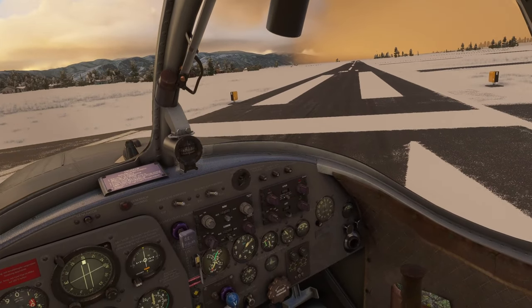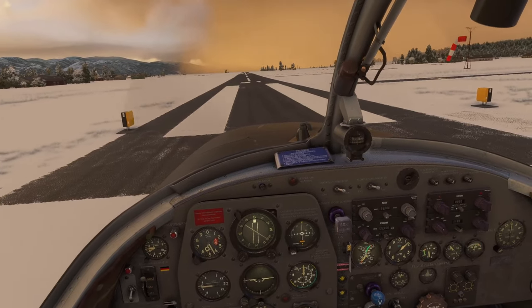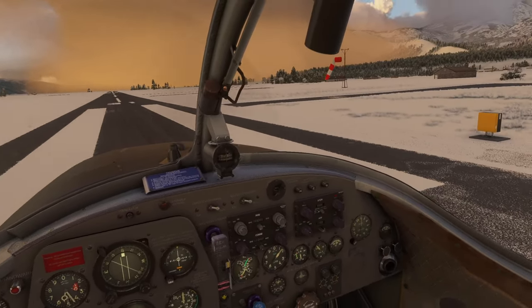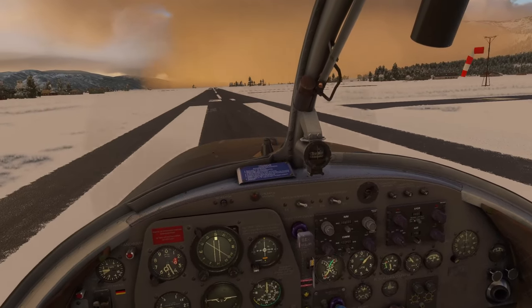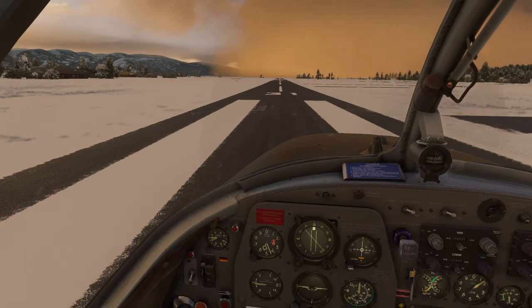So where we are currently is 46U or Alpine Air Park. This is one of those places where the houses you see off to the left are people's homes, and the little taxiways off to the sides are their driveways. Lifestyles of the rich and famous, I suppose.